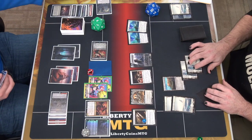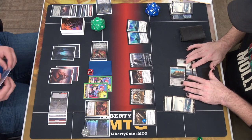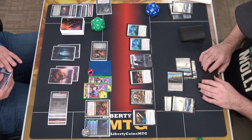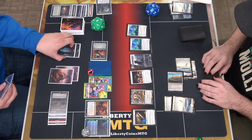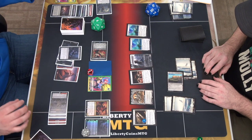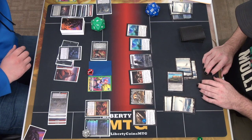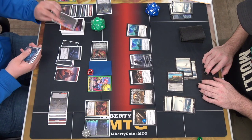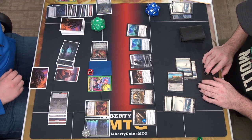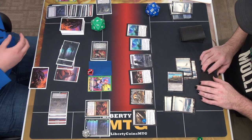Free token? Yeah. Token. End of your turn, I'll pay 3 for a Deadly Dispute, sacking a spider. I'll get a treasure. I'll find it. And then... Break is a treasure. This is a treasure.